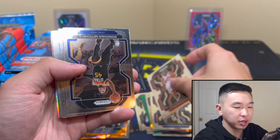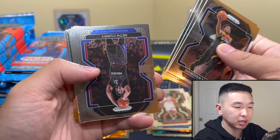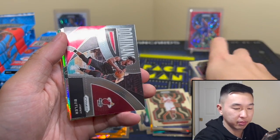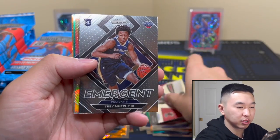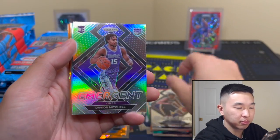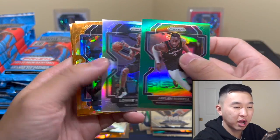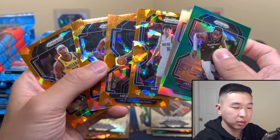The new season has started, so we know who's good and who's bad. With the delays on these sets, we get to see who's good from this class and who's no longer in the league. We have an insert here — cool to see that. Another insert: Davion Mitchell silver — nice card. Hopefully we can get some rookies, and one autograph would be a success.